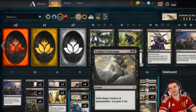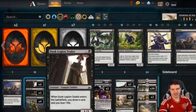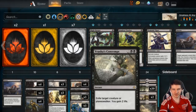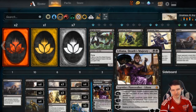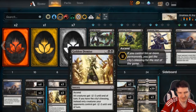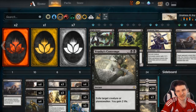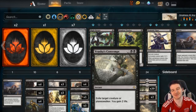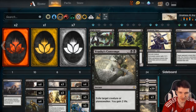Next we have three Vraska's Contempt. We don't have a board presence so we need to be able to take care of opponent planeswalkers — that's why we also have two Never to Return and Eldest Reborn, giving us six ways to one-for-one get rid of their planeswalker. You need it against Hazoret, you need it against Scarab God. Once you're on turn four with this in hand you feel really confident. The two life gain is phenomenal. Three or four for sure — I've been floating around three just to save rare wildcards.